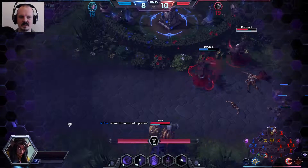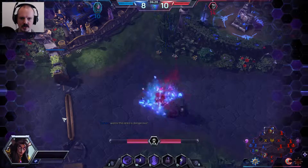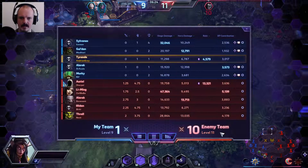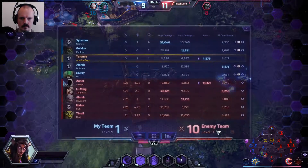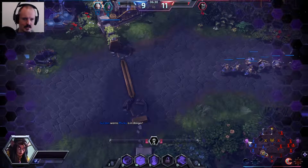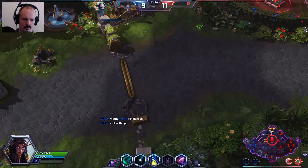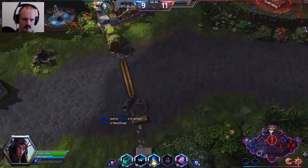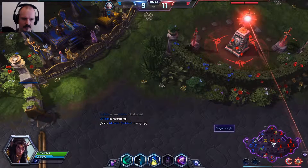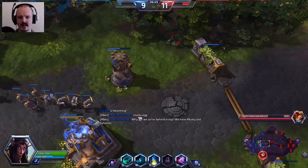We did manage to take that Illidan down, but we were taken out in the process. And there goes our Alarak as well. Murky has two deaths already and Sylvanas four deaths. I still think we should be up top, but we should go mid now and defend that because the enemy is going to get the dragon again.